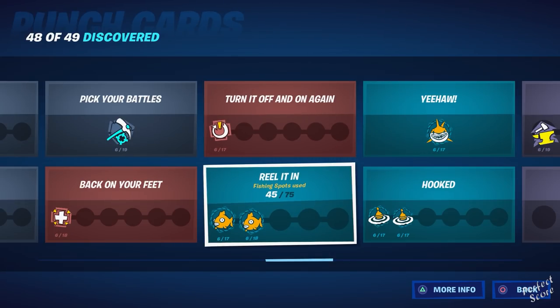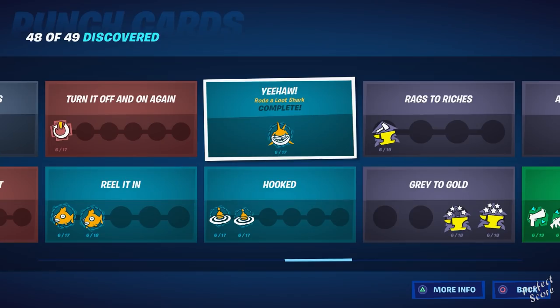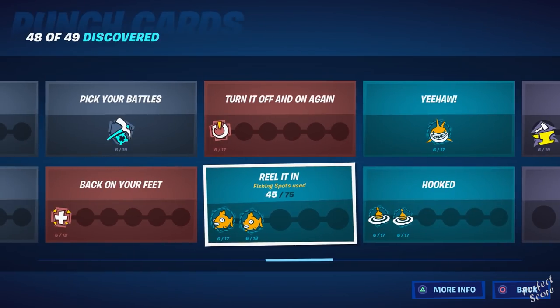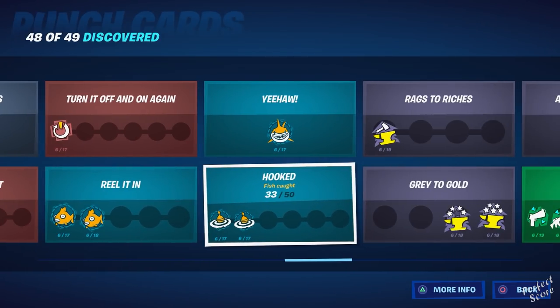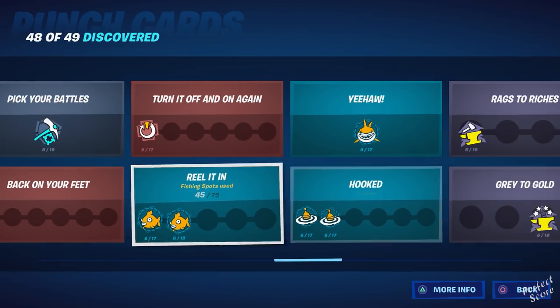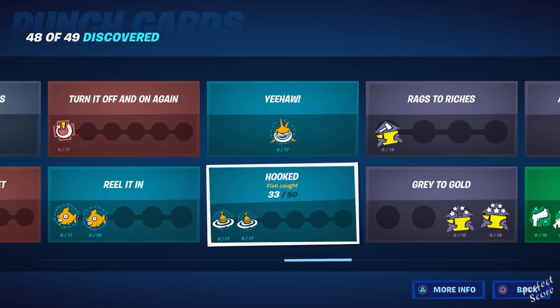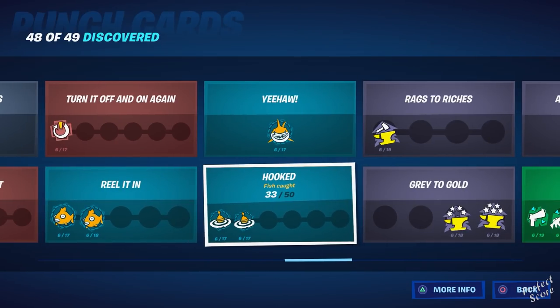For Reelitin, you have to use fishing spots — and you can also get weapons from them. Then there's Yeehaw — riding a loot shark. You need a fishing rod; throw it into the water and wait for the shark to grab it. I made a separate video on this, which I'll link in the description. Then there's Hooked — for this one you need to actually catch fish, rather than just using fishing spots.